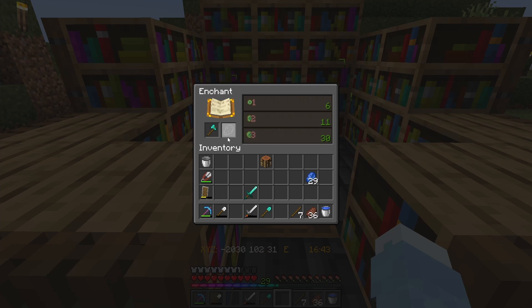Efficiency three. Although yeah, that's 30 - no. It's efficiency three for that as well. Unbreaking, I guess.